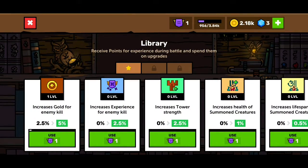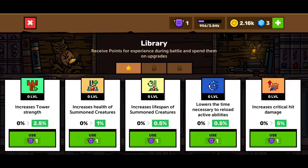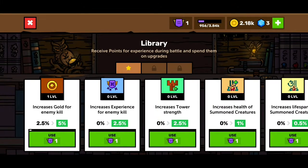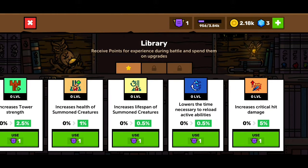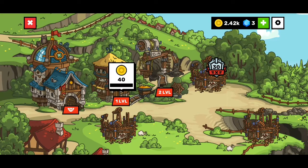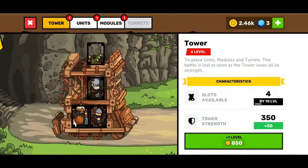We can upgrade the building — increase gold, enemy strength, increase tower strength, increase critical strike damage. We've got one experience for enemy kill, tower strength, summon creature, increase critical hit. In my personal opinion, all these units should do much more damage hopefully.